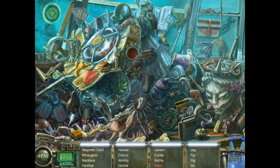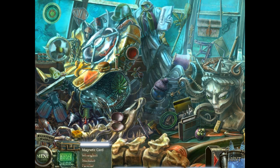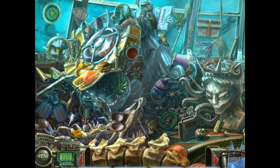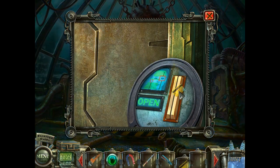Bet you wish you hadn't messed with the honey badger now. Pearl inside the clam. The special item we get here is the magnetic card, which we can use over here to open up this area.